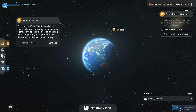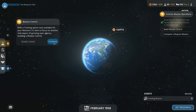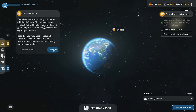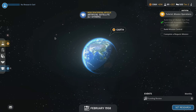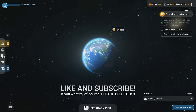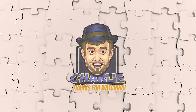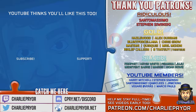With our artificial satellite safely in orbit, we've achieved a major milestone for our agency, opening the door to more complex payloads — perhaps even those that could carry humans into space. The possibilities! This is the first video for our Mars Horizon playthrough. I hope you enjoyed it. If you could give it a like and comment below, that would help the YouTube algorithm find it and help others discover the videos too. We have lots more videos for this game to come. Thank you very much for watching — I'll see you in the next one!